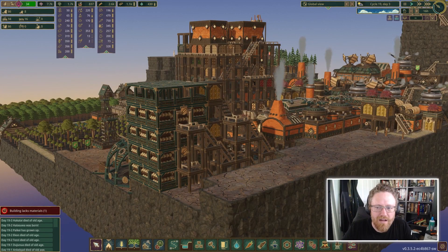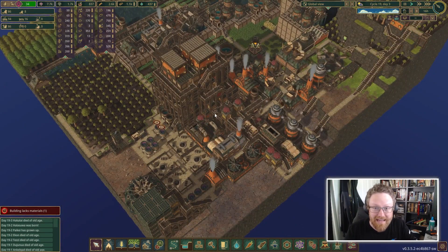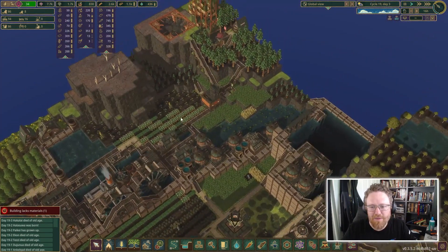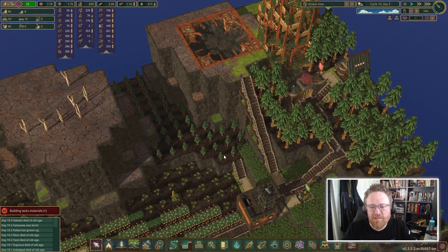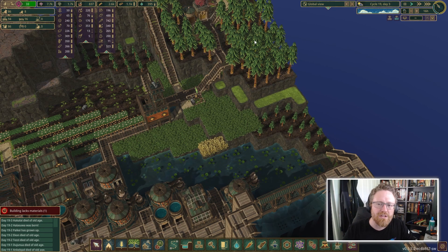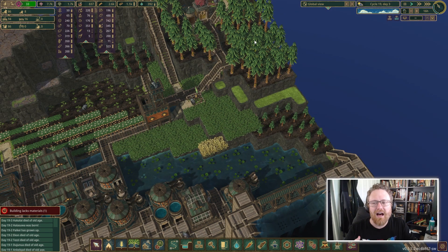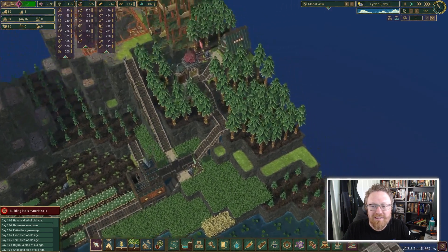Welcome back to Timberborn. I spent a little bit of time continuing to develop Beaverly Hills since the last time we streamed, so let's catch up with what I did. The first thing I did was I took these pine trees and marked out some of them to be chopped down, because I was having a lot of trouble with wood — I'm burning it in engines, burning it at bakeries. I was not producing wood any faster than I was using it, so I really needed to augment my wood production, which I successfully did.